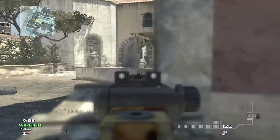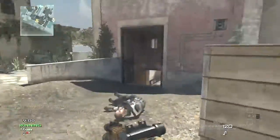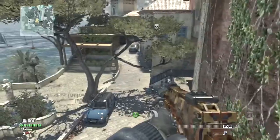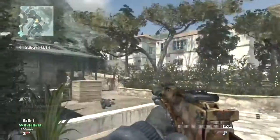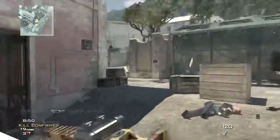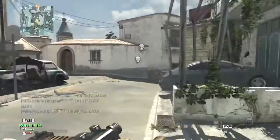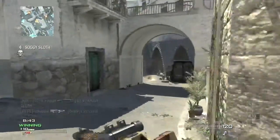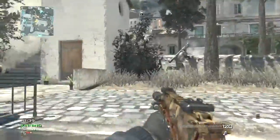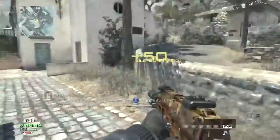In this game I'm using low killstreaks. I got the UAV because on new maps like this you don't know where to go or where the enemies are, and a UAV gives out enemy positions. After that I have my Predator missile — basic stuff — and after that I got the Reaper. In this gameplay I was actually able to build up all my killstreaks.